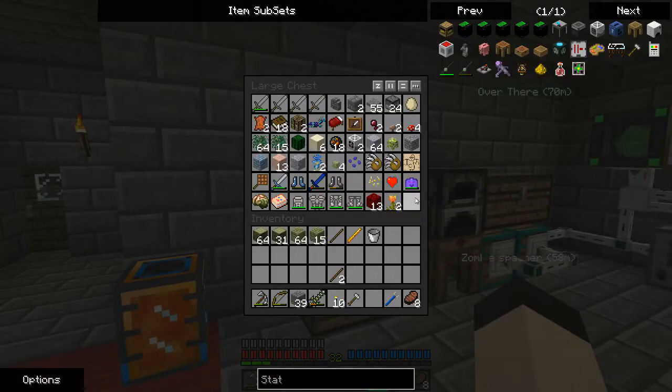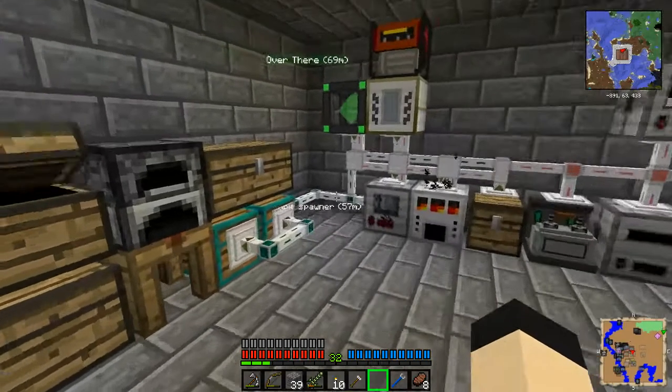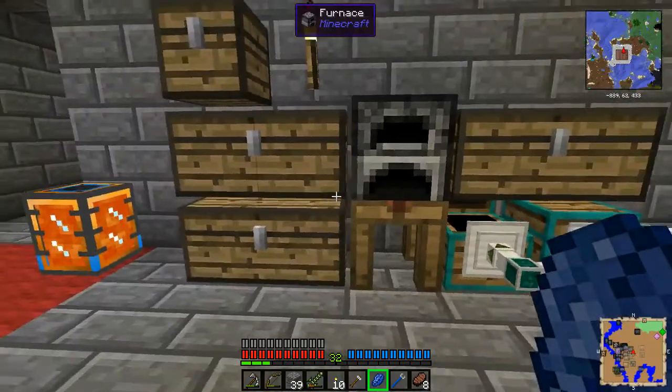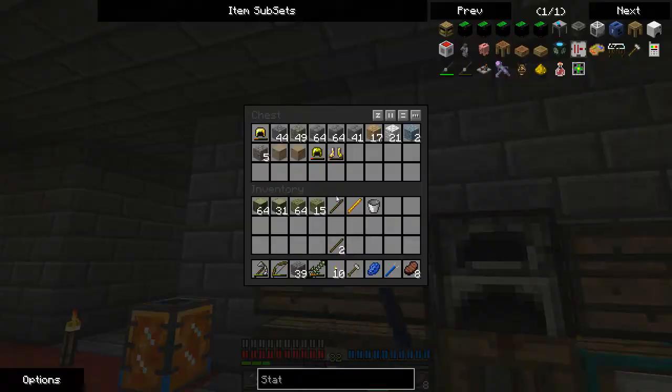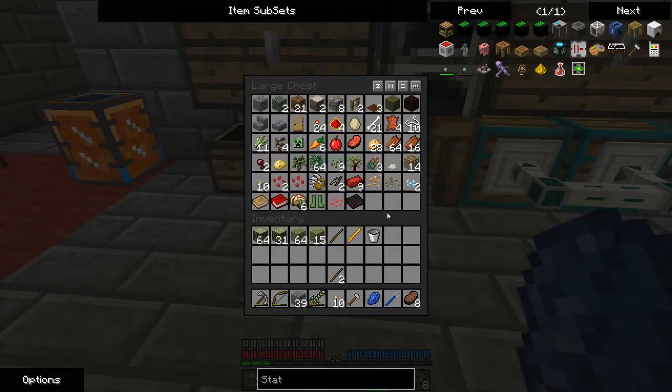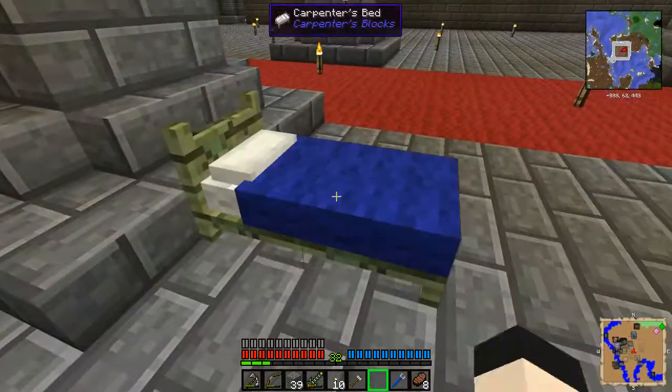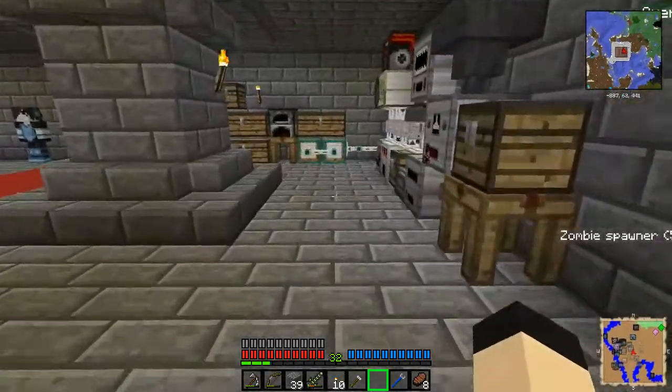Another major advantage this has — I don't really have anything easily accessible in terms of dyes except for lapis, I don't think. Yeah, it looks like all I have is lapis at the moment. So what you can do is take a dye and right-click on the bed, and you can dye the bed.